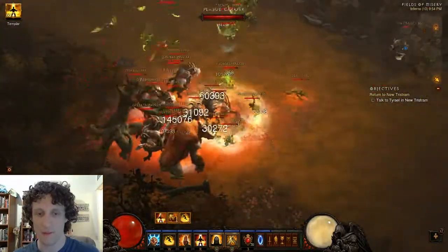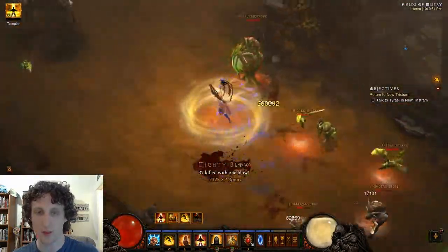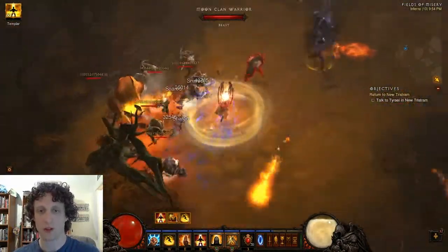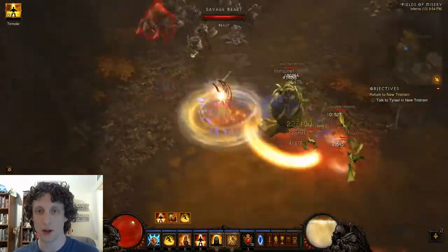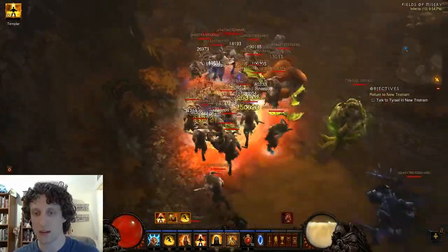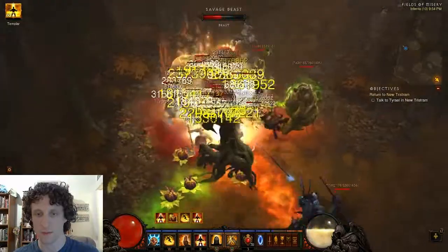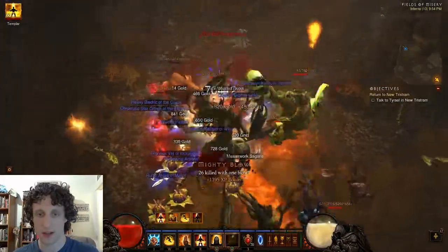We're back in Fields of Misery and we've got five stacks, so now we're just going to continue along the run. With this particular run, because you're going to go into Decay Encrypts as soon as you see it, the route that you run doesn't really matter which place Decay Encrypts spawns. So just run the exact same route.